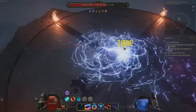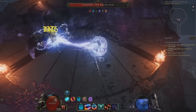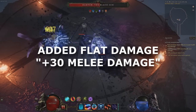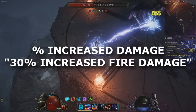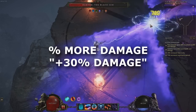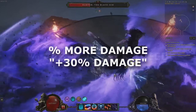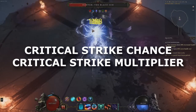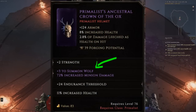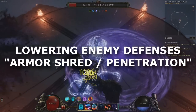To scale hit damage builds — both spells and attacks that deal all their damage at once — you want the following: Added flat damage, usually represented as something like plus 30 melee damage. Increased damage, represented by a percentage such as 30% increased fire damage. More damage, which is usually represented by plus 30% damage or mentioned as multiplicative. Cast speed or attack speed for appropriate skills. Critical strike chance and critical multiplier for builds going crit. Plus levels to skills available in gear, which gives more skill points to spend in their skill trees. And things that lower enemies' defenses like armor shred and resistance penetration.